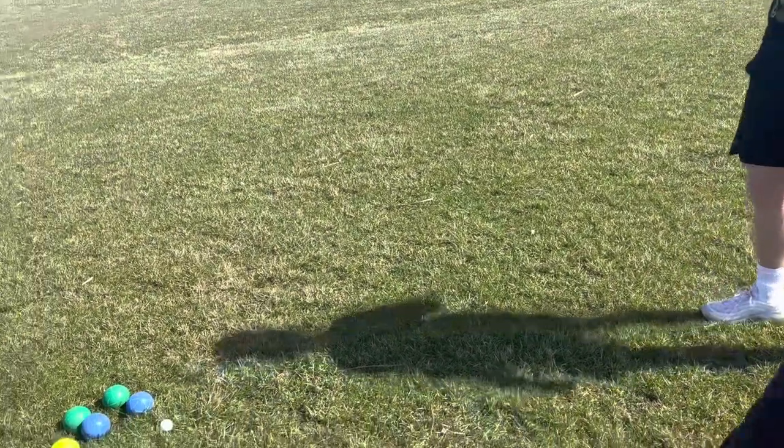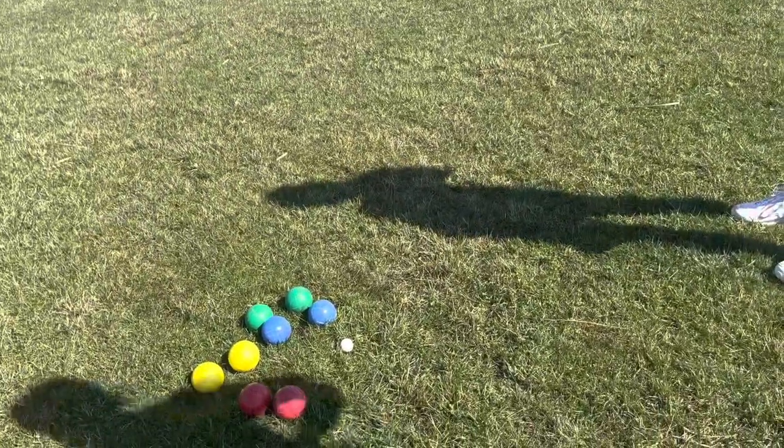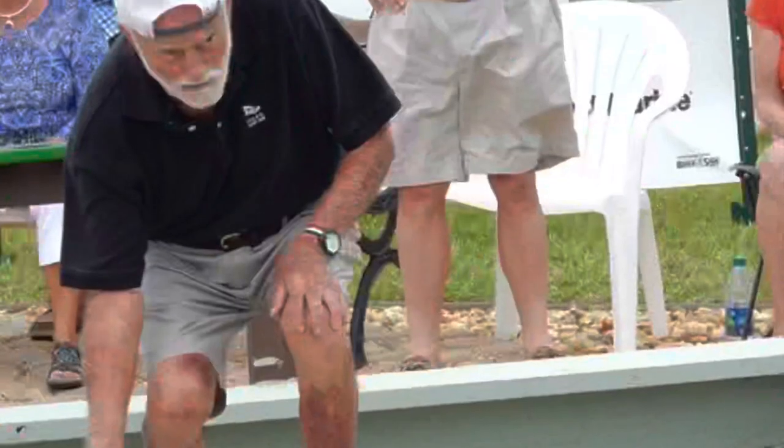The team that threw the pallino will throw the first ball, then the other team will throw. From there, the team with the furthest ball away from the pallino will throw the next ball, and so on. Also, you have to throw underhanded.